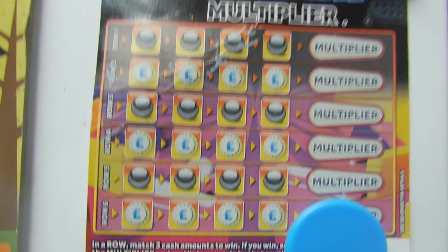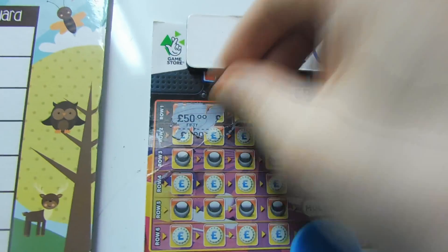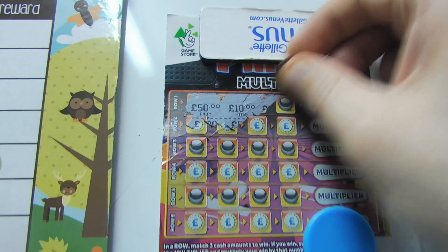Hiya there, and here's the Scots card — 20 to find 3 in a row. 50, 10.